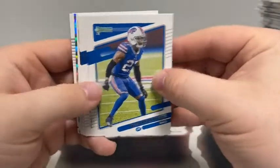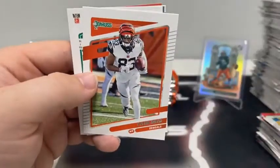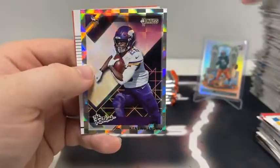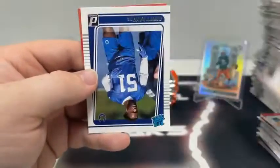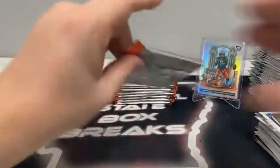Got an insert in this pack: Tredavious White, James White, Lamar Jackson, Drew Brees for the New Orleans Saints, Tyler Boyd, Christian McCaffrey for Carolina covering up the rookies insert of Ihmir Smith-Marsette, and a rated rookie of Kwity Paye for the Indianapolis Colts.